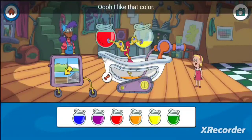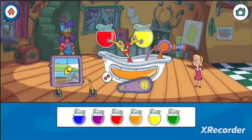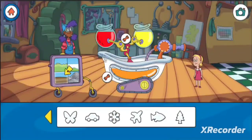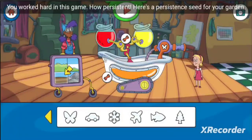Oh, I like that color! Great job! Now choose a shape and drag it onto the mix-a-mover. Choose the play button to test your contraption. You worked hard in this game — how persistent!